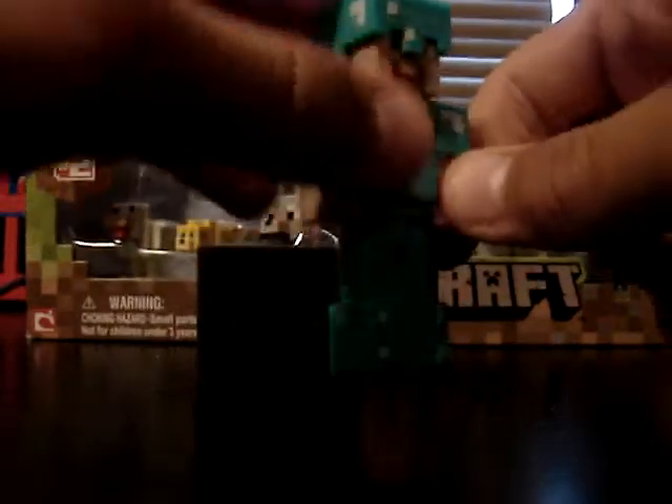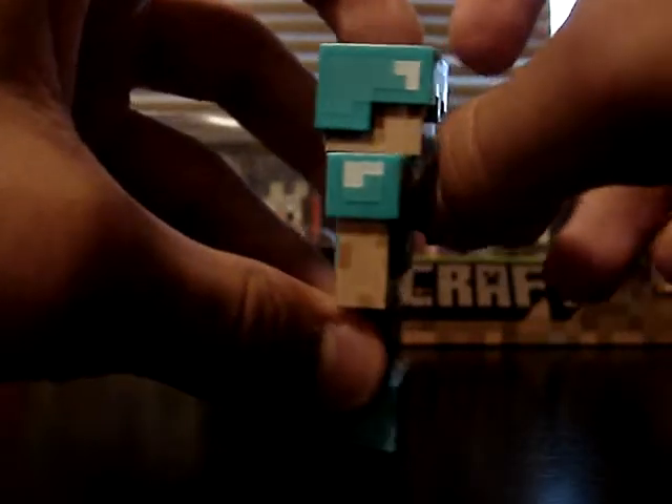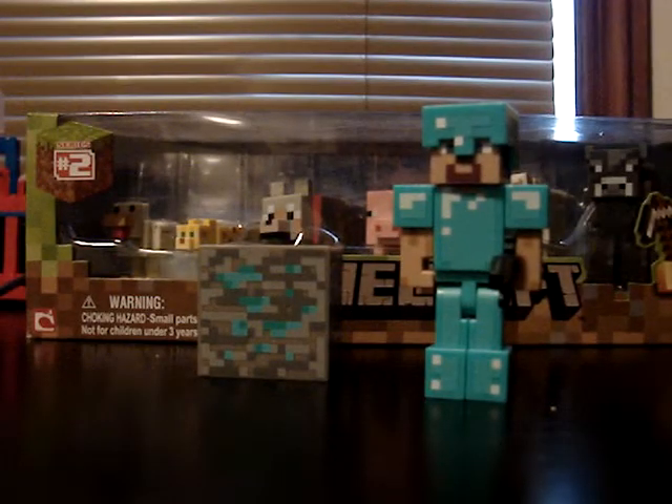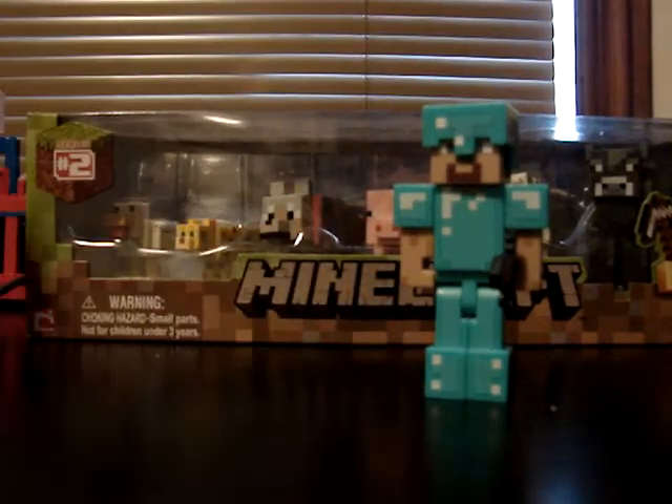You can put the diamond sword in his hand, like you can with all the other characters, except for the mobs — besides the zombie. So there is the Diamond Steve.